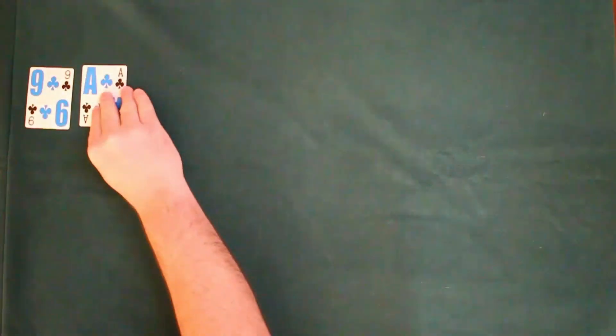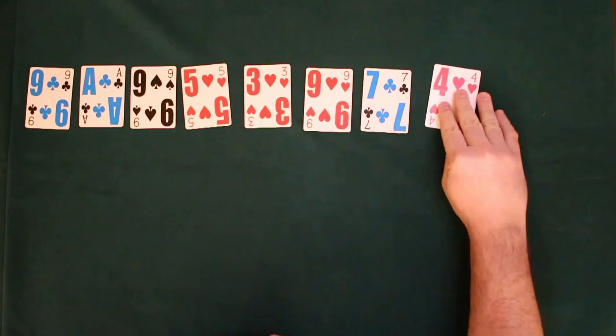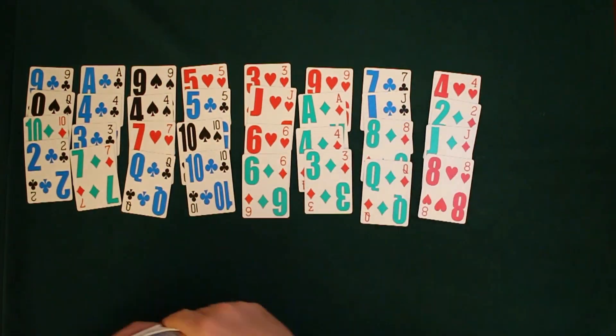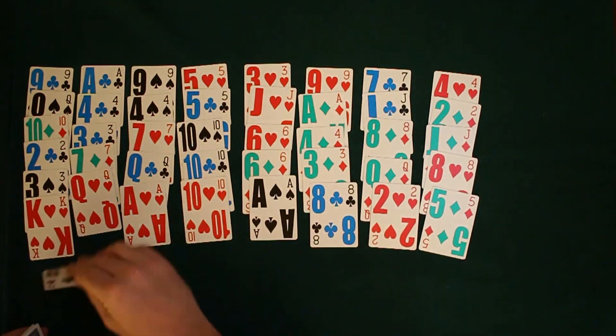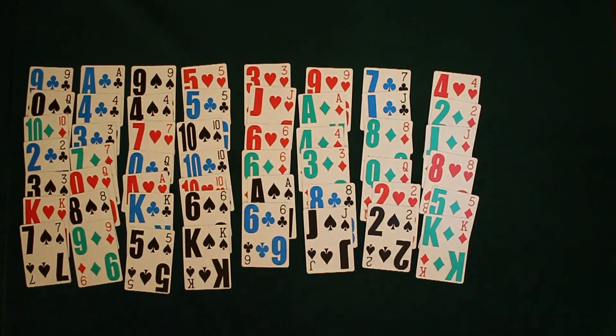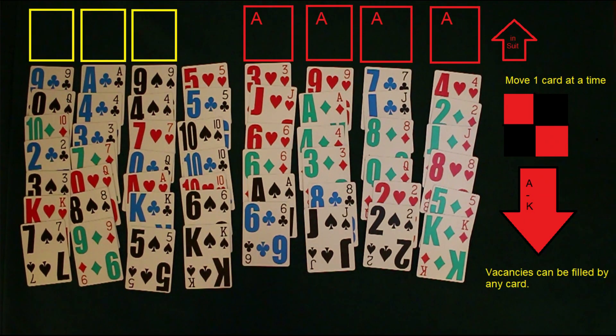We're going to be dealing eight across, followed by a continuance of dealing until we have just four cards left, and then we finish it out there. You should have four columns of seven and four columns of six.